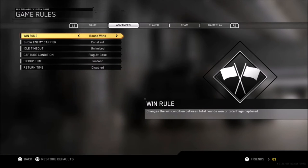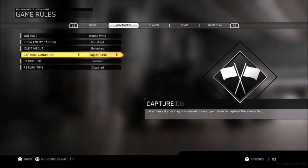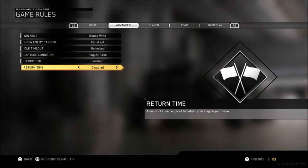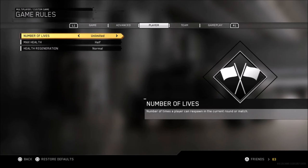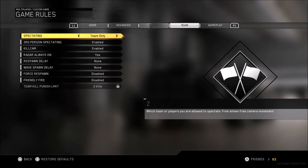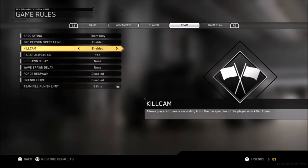You need to have show enemy carrier set to constant, flag return set to unlimited, flag at base set to instant, and disabled. Just pause the screen anytime you need. Then you have unlimited, half, and normal — just pause the screen if you're missing any of this.